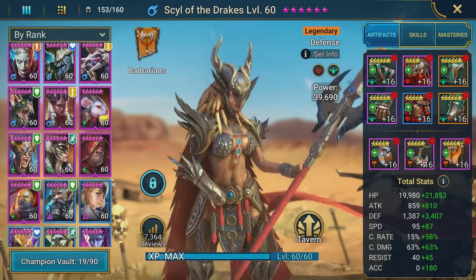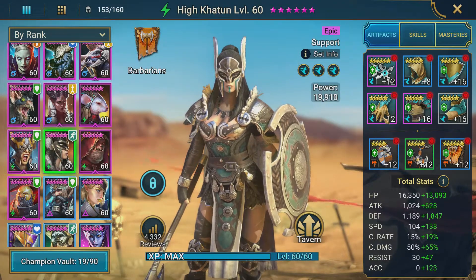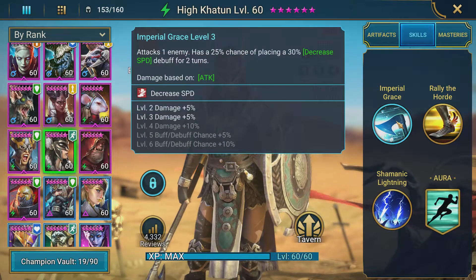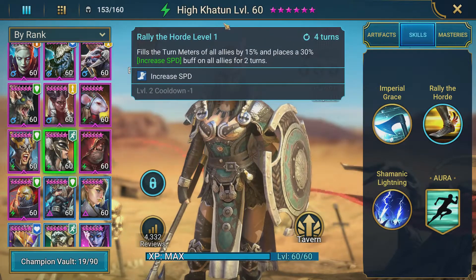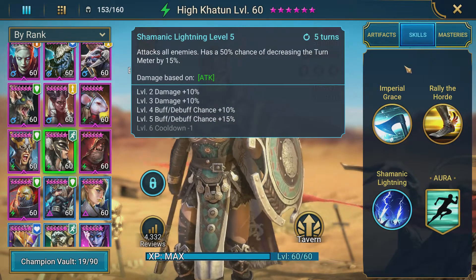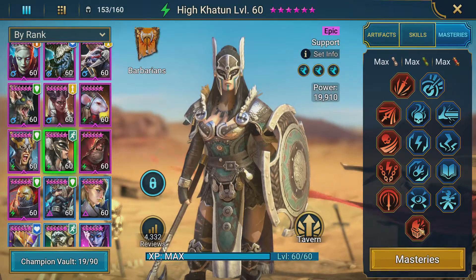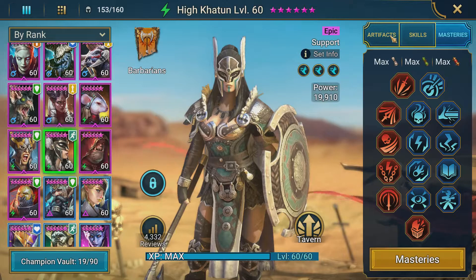Going to High Katoon — my High Katoon and my War Maiden are both built for the arena, so they're in full speed gear to go as fast as possible. She brings that speed boost aura to the team. Her kit has decreased speed on the A1. The Rally of the Horde ability is most important, filling turn meters with an increased speed buff. She also has a little turn meter reduction on the A3. Masteries have her in Accuracy, Lower Steel for a bit more speed, and Helm Smasher in case she has to actually hit someone in arena.